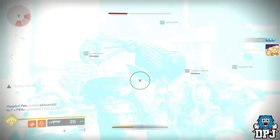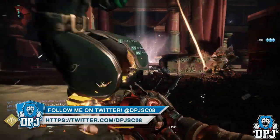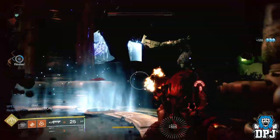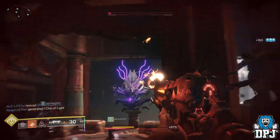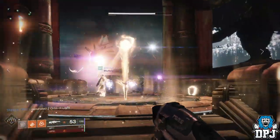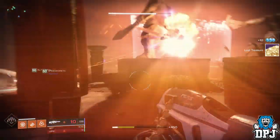On the second rotation, two plates will light up and these can be random. You have to capture both plates, but make sure you lure him to a plate he hasn't been to already. So if the center plate lights back up along with the left plate, capture center first then move to the left — luring him to the left. Do damage but do not kill him; leave him enough health so you can finish him on the third rotation.